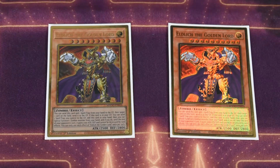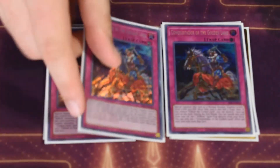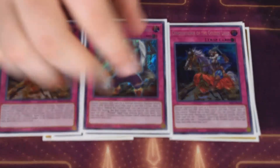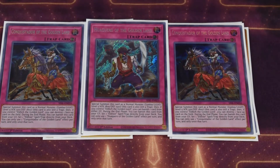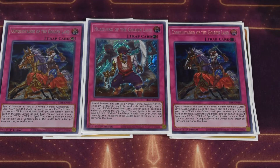For the Eldlitch package, we run two Golden Lord — two is perfectly fine since Eldlitch is more of a co-star here. We play two Sanguine to search Eldlitch. The trap lineup is a little different because we have cards like Heavenly Prison to offset that, so it's not as necessary to go heavy on Eldlitch pieces. We play three Conquistador for our Golden Lands — absolutely necessary at three, popping a face-up card on your opponent's field. We play one Hakero; you can play more given it's still a DPE-heavy format, but one has been perfectly fine.